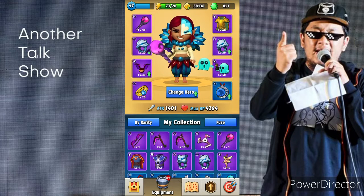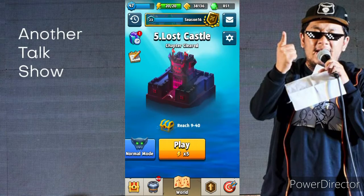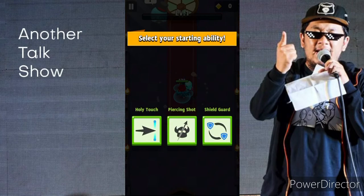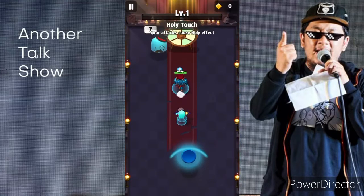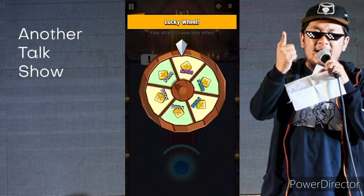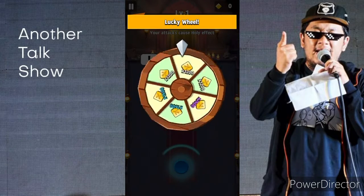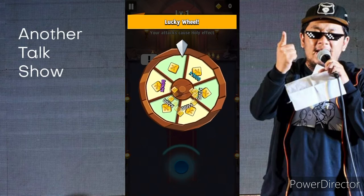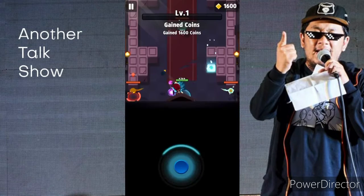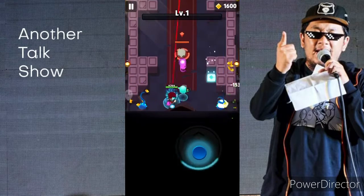We're gonna try Sherry out. This is my equipment — I've got mostly purple stuff, but I'm not sure if those are the best. I'm currently using a staff, I just really love using it. We're not really that lucky with our power-ups, but let's see if we're lucky with the lucky wheel.